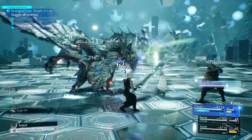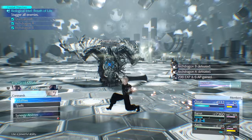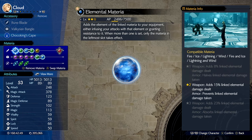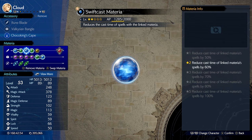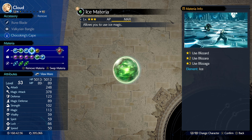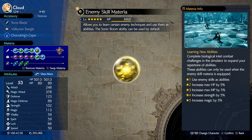Now when it comes to Materia, here's the combo. Start with Elemental Materia slotted with Fire and Ice Materia on his sword. Next, use Swift Cast slotted with any Elemental Materia of your choice, but make it one that you have a few copies of. For this example, I'm using Ice.